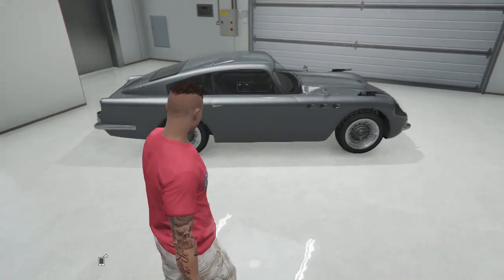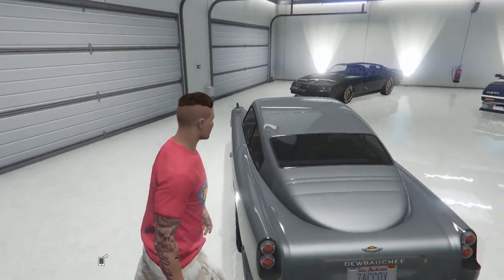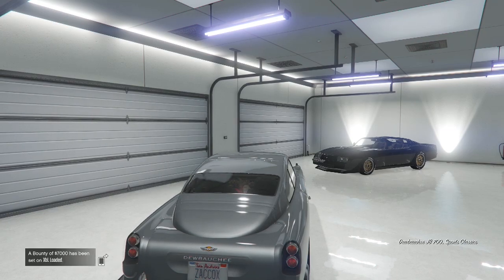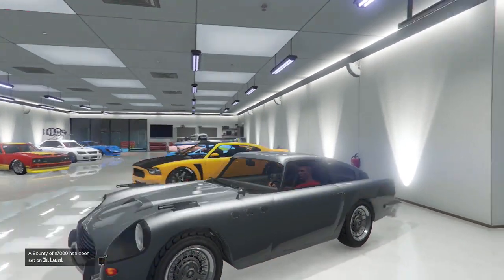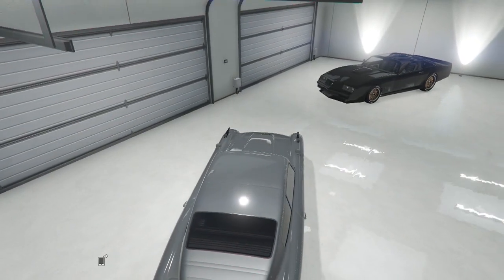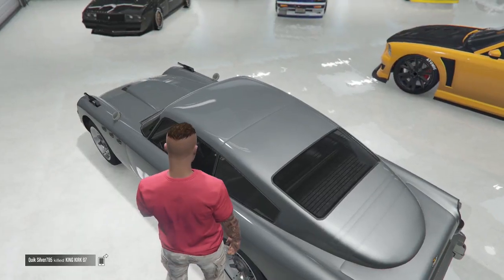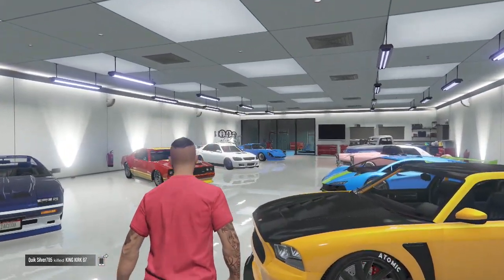Now last but not least we've got the JB 700. A cool fact: this is modeled after the Aston Martin DB5, and in GTA 5 it's called the JB 700 — JB as in James Bond, and 700 as in 007 backwards. This car is of course renowned from the James Bond series. Unfortunately it's the decommissioned version so the guns don't work, but it's a really nice car with a great classic interior. It's one of my all-time favorites and cost upwards of around $600,000.